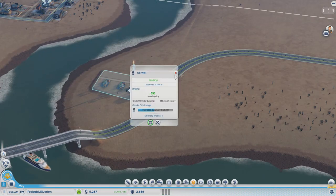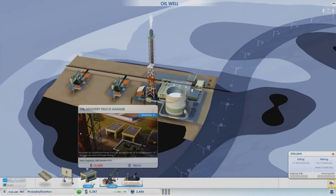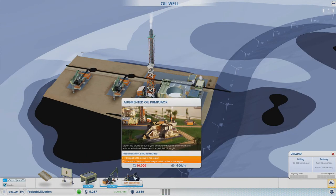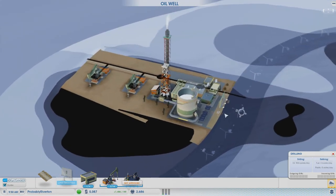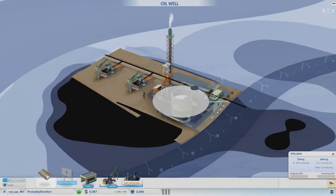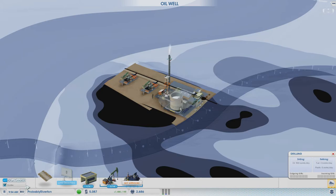So we got the crude oil thing going on. What all can we add to this? Delivery trucks, pump jacks, augmented oil pump jacks — let's put a sign on it. This is Jayco Oil — General Oil Company. And service roads if you want to expand it out after that.